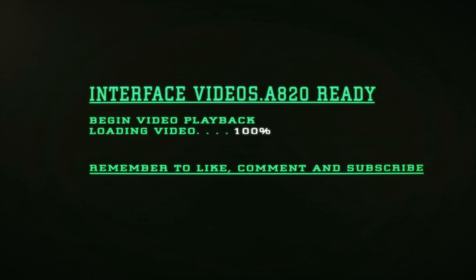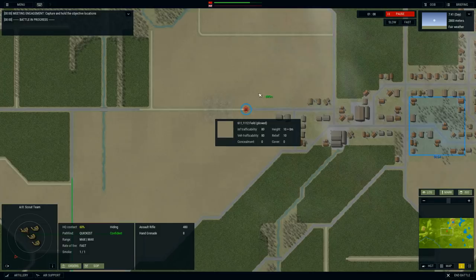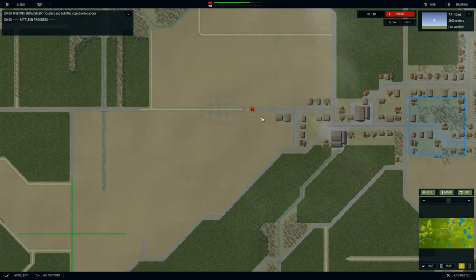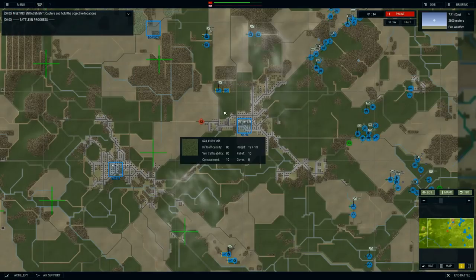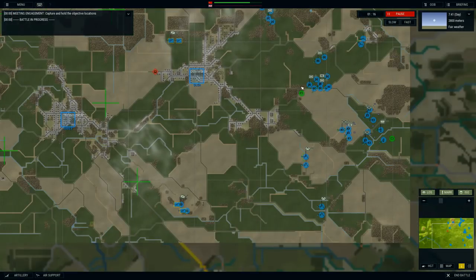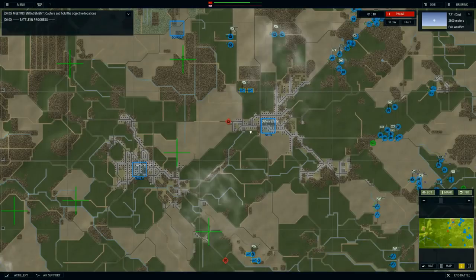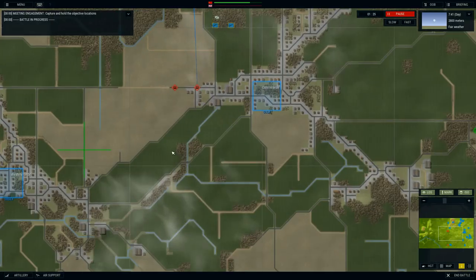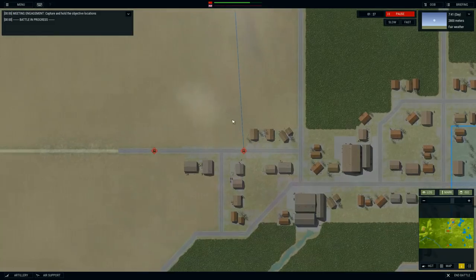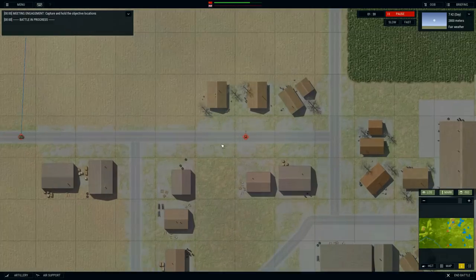It looks like we may have made first contact here. Our scouts have already spotted enemy ferret scout cars moving into Osterwest. So hopefully we can stop these guys from getting in there. I think it's going to take a while for our units to actually reach them, but at least we've got eyes on what's going into that town. I could already fire artillery in this general direction, but I just don't think it's a good idea. I think we should still wait until we're spotting more of the enemy units.